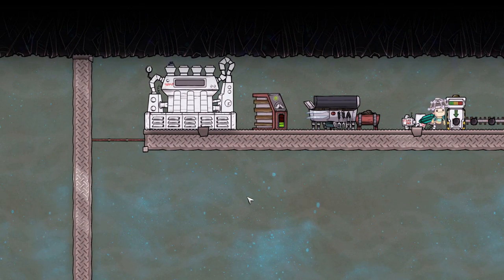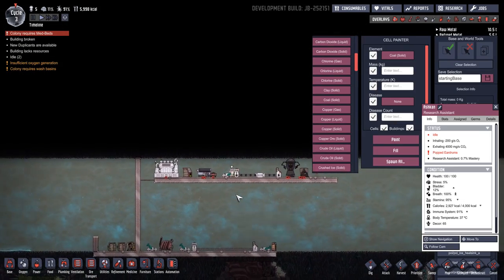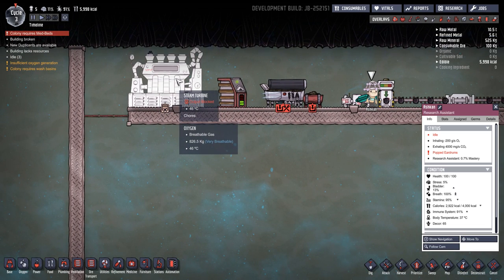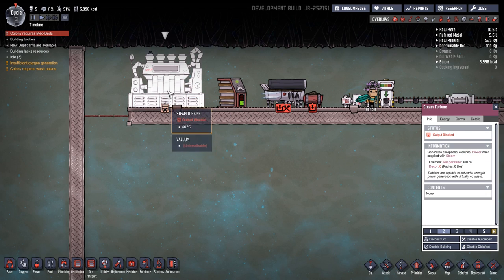There is so much more. Let's start off with what we've got over here. I'm in debug mode so I can show you all of these items. We have over here the steam turbine — it's a new item for making power. It's a bit finicky to use.